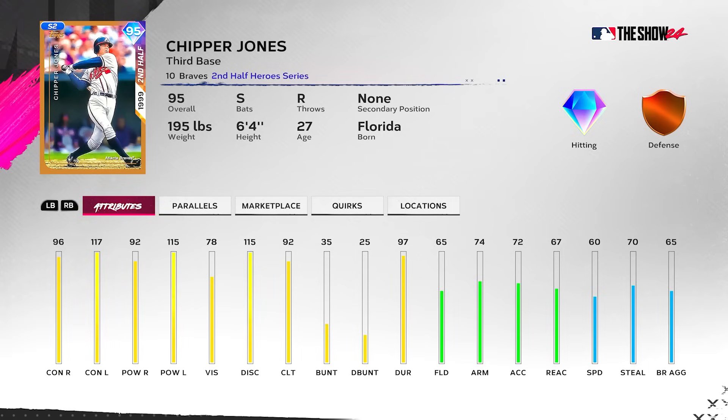He's obviously a switch hitter but has no secondaries. This is the second half of 1999 — the year he won MVP. He has 96 contact, 92 versus right, 117/115 versus left, and 78 vision with 92 clutch. Clutch is lower than both contact ratings, which I don't love, but it's not terrible for a switch hitter. 65 fielding, 74 arm, 67 reaction, and 60 speed.